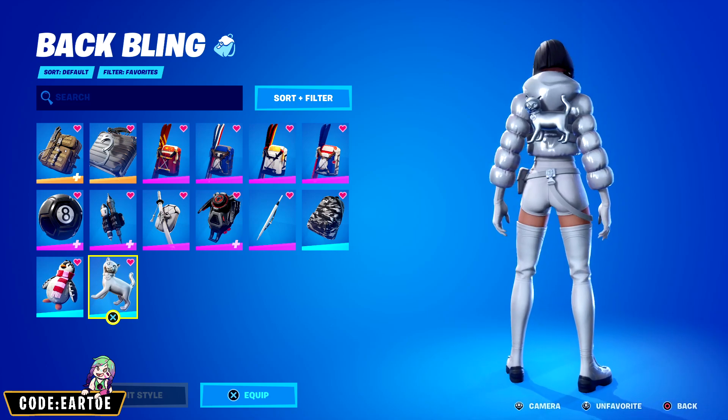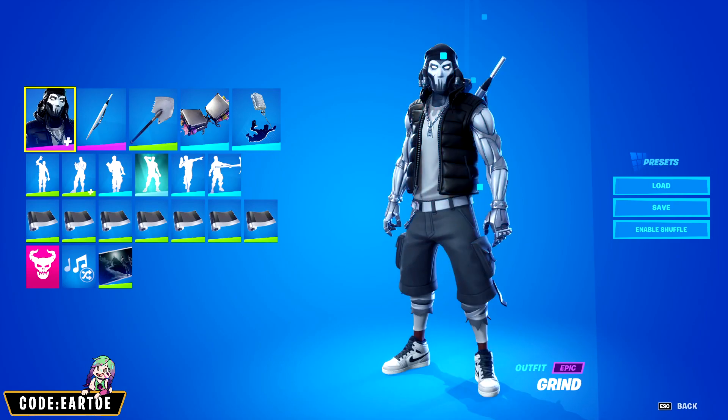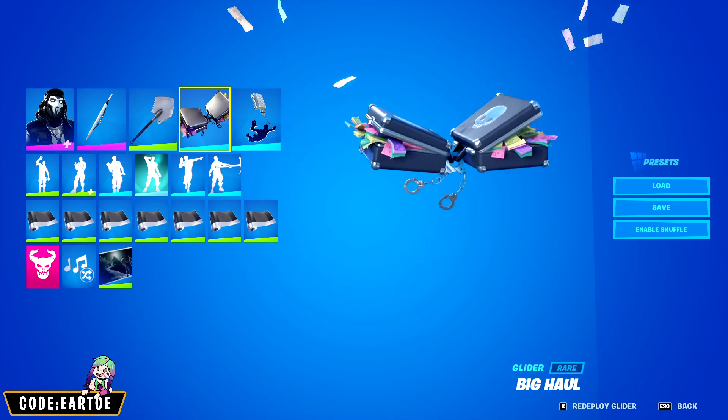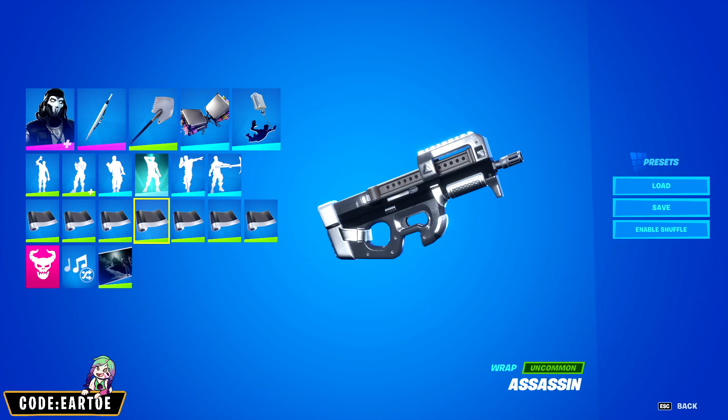Next we have a combo built around the back bling called Umbra Tube. The outfit is Grind, pickaxe: Icebreaker, glider: Big Haul, contrail: Getaway Case, and wrap: Assassin. Let's see how this works in game.